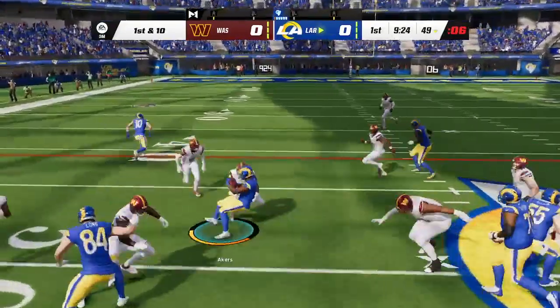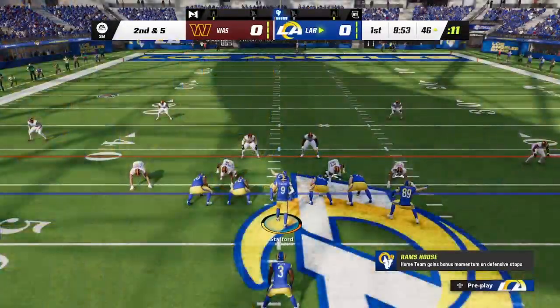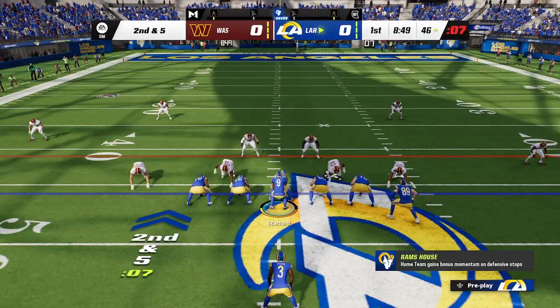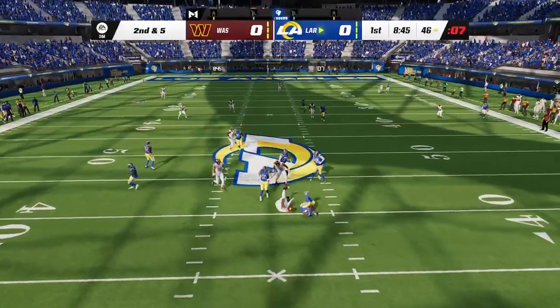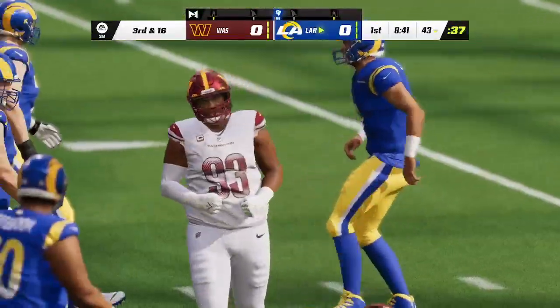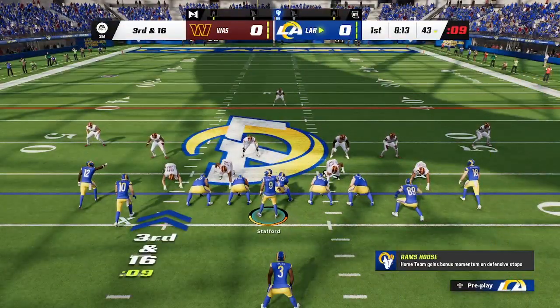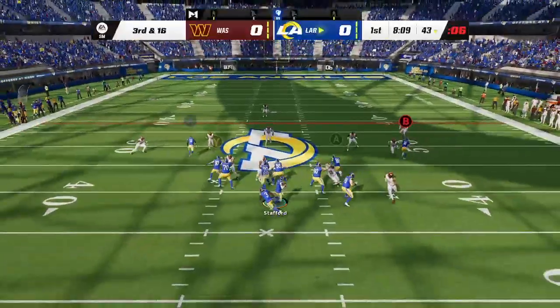Here's the first carry of the game for Cam Akers, and he carries this one past the midfield stripe and into Commander territory — a first down run. Got five there, second and five now. Stafford can't find anywhere to go with it and he goes down — multiple players combined for their first sack of the game. So now Stafford and the Rams are staring at a third and long.